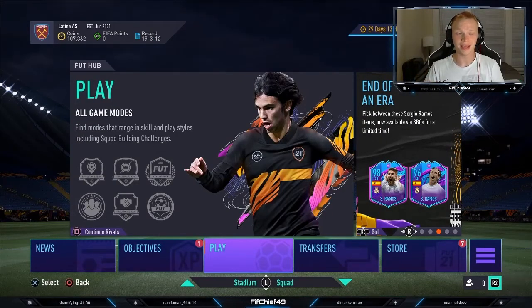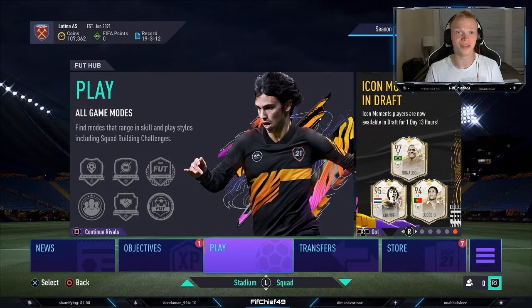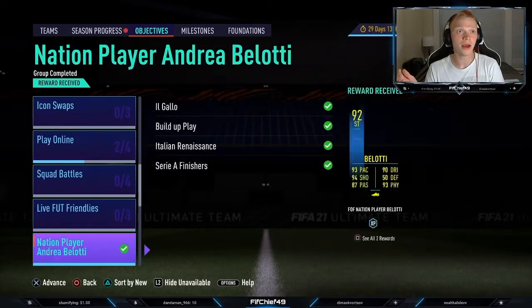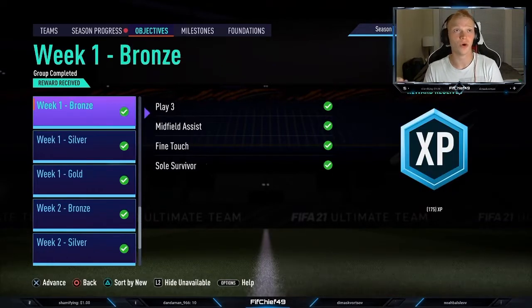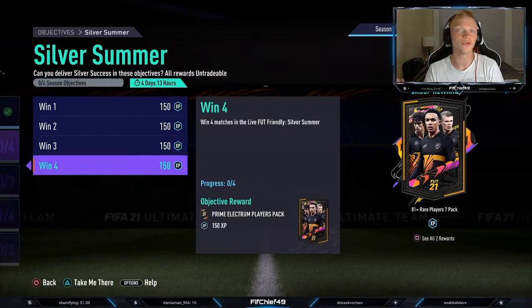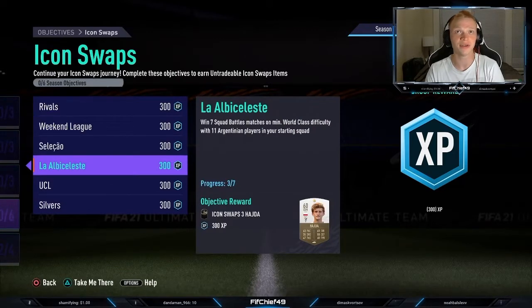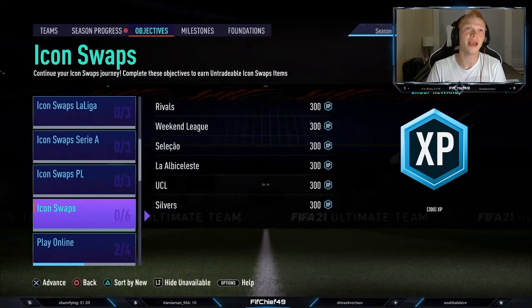All right guys, we are back. It is a lot later than when I recorded the first section of this episode, but we have done so much work on the account - I have a lot to show you right now. We've been grinding a ton of gameplay. In terms of objectives, as you saw earlier, we completed Belotti and he's in the team. I went ahead and did all of the week one and week two bronze, silver, and gold objectives, so we're all caught up on all of those. In terms of objectives, all we have left to do is win four games in this Silver Summer thing to get this 81-plus times seven pack, and then just do icon swaps. We've already got three out of seven for the Argentina squad and three out of seven for the silver squad, so we're four games away from already having two icon swaps tokens.